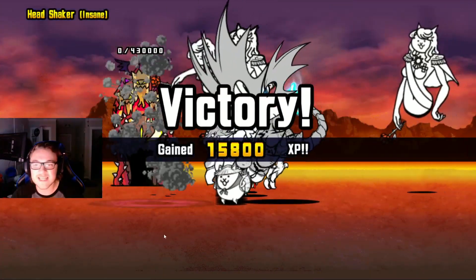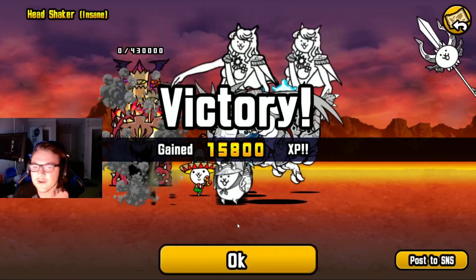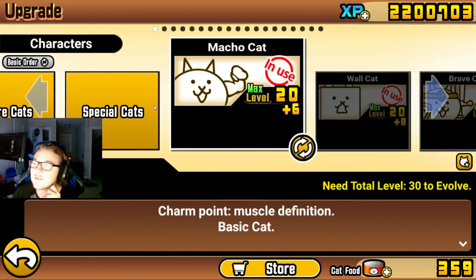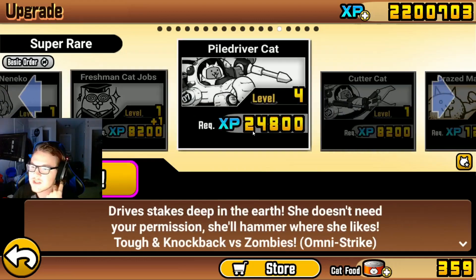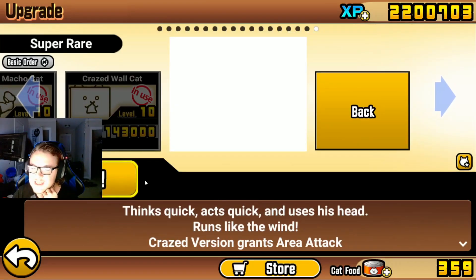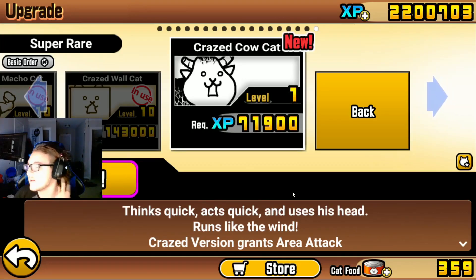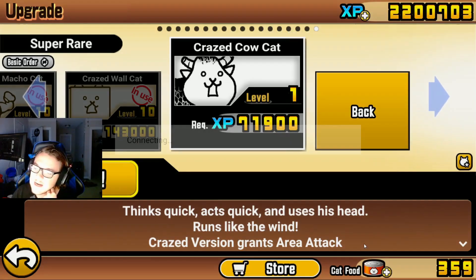There we go — we did it! We beat the Crazed Cow and got ourselves the Crazed Cow as our third crazed unit. He's going to be really useful in getting through stages really quickly, especially going further into Into the Future. He's much faster than the regular Cow Cat, and he's also able to use area attack, which is nice.